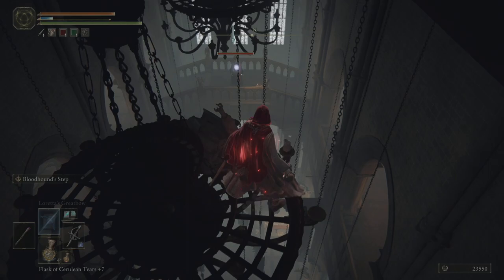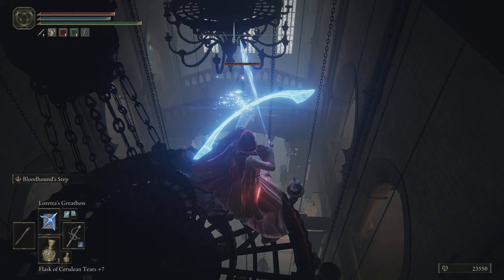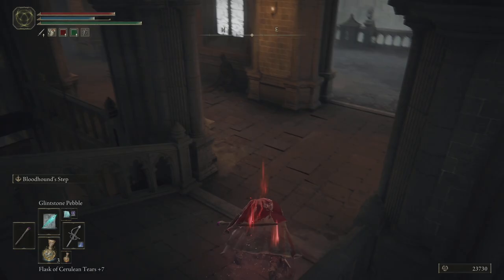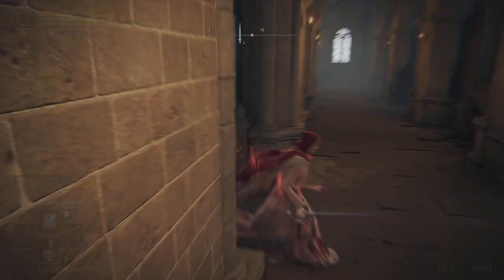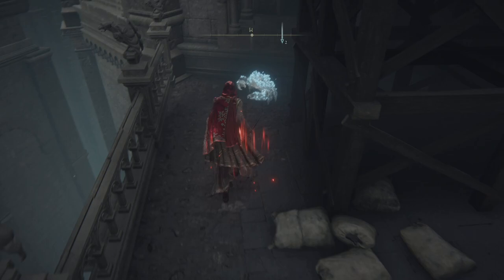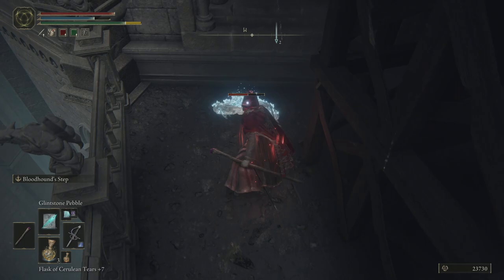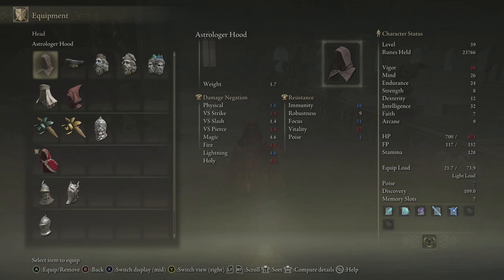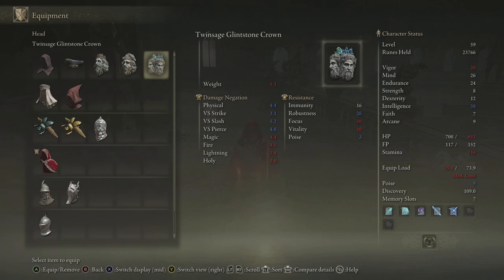We're going to get aggroed on. I wonder if I can one-shot you. There we go. Very nice. The PC was struggling with that there. Are you even feeling it, crab? God damn. Twin stage Glintstone Crown — that's probably the most important one for the reason you'll see later. You can see the huge amount of intelligence it gives you.